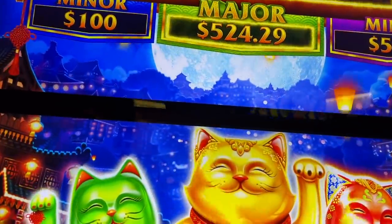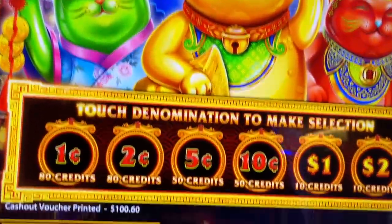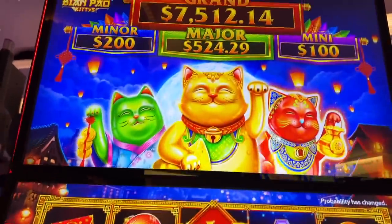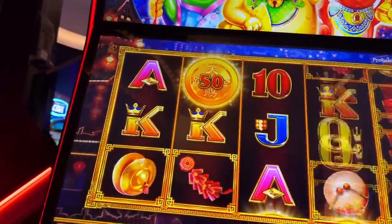Kitties! Let's see — it's ten cents minimum. Ten cents? Five dollars? Should I try it? Probably fewer lines. Let's go for it. They're cute. This is made by Aristocrat, brand new.